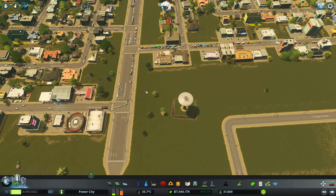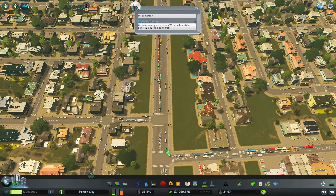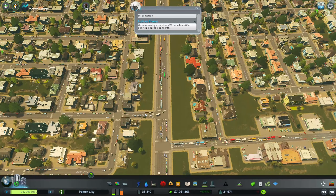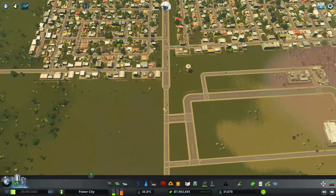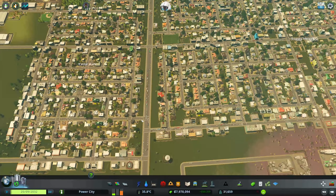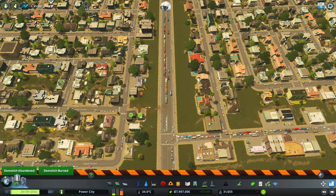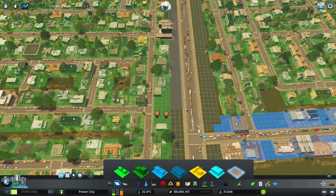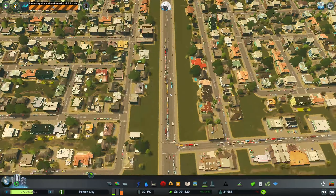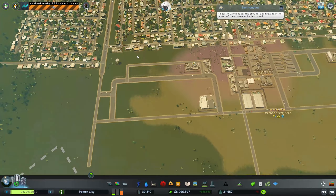This is going to be a turn lane only, this is going to be here, here, straight, straight, turn lane only. And then this is going to be a turn lane only, straight, and straight. I feel like we should get rid of this connection too because it's just another traffic point. So let's have that end like that. What is this — it's a firehouse. We might want to move you over here. Let's fix that. We're going to get rid of that.